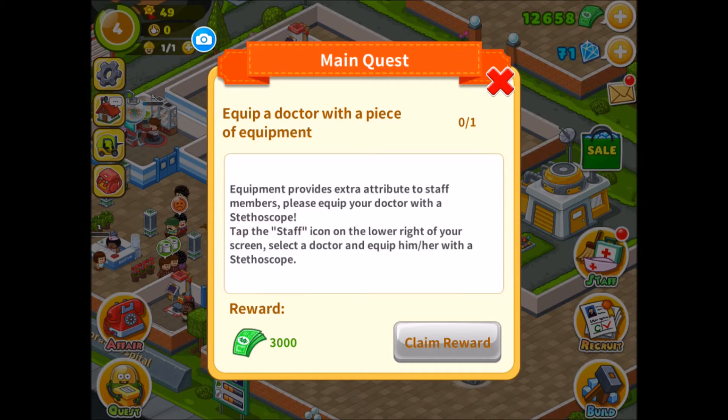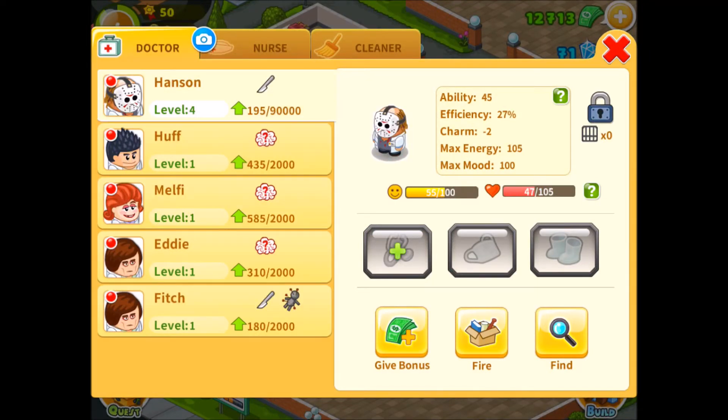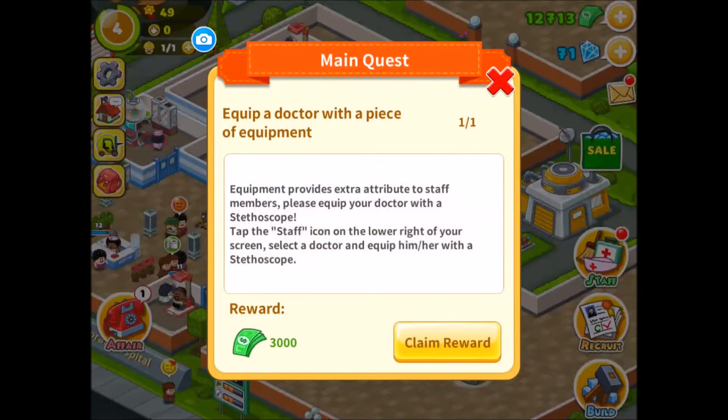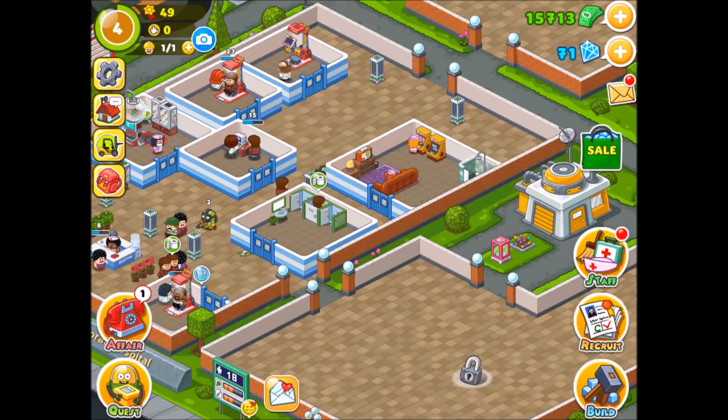Equip the doctor with a piece of equipment. Equipment provides extra attributes to staff members. Please equip your doctor with a stethoscope — tap the staff icon in the lower right of your screen, select a doctor and equip him with a stethoscope. Staff. Doctor. Who's the best one? Him. Stethoscope. Did I just equip him with a stethoscope? I'm gonna say yes.